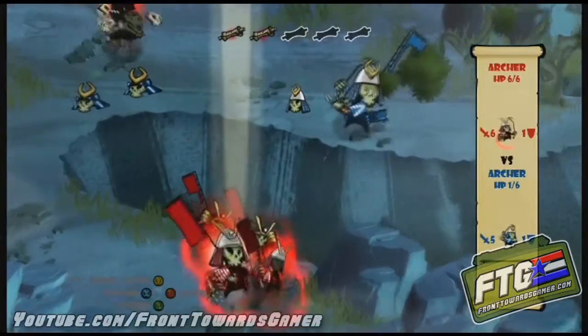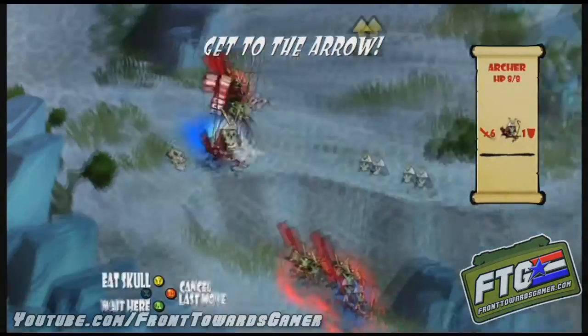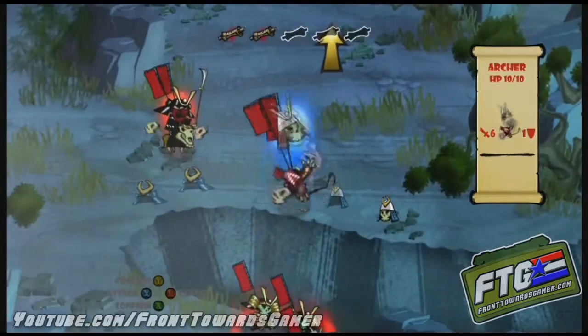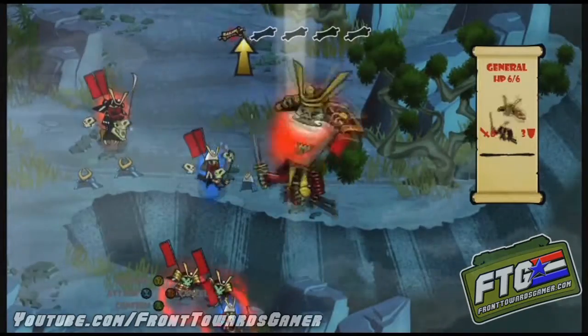And the other archer — boom, done. Four more skulls. I didn't go with Akimoto on this either, but having a demon archer is way helpful. That's like an instant kill on whoever you sick him on — so why wouldn't you?